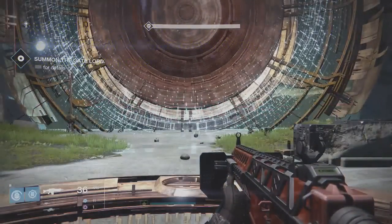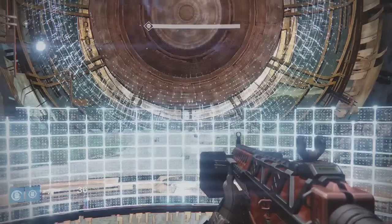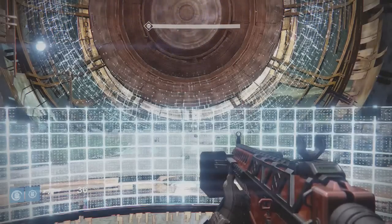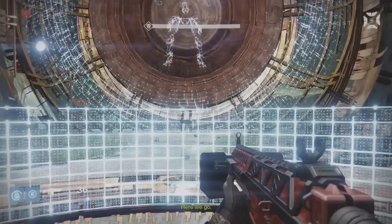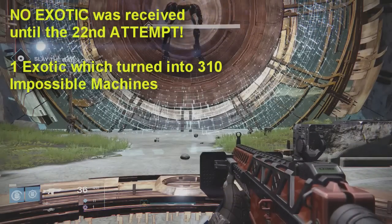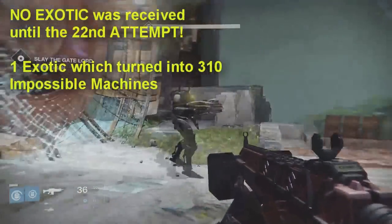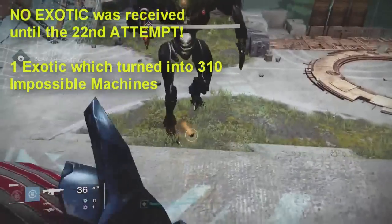Out of those 30 kills I only received one exotic engram. I did 10 total rotations — 30 three of coins — and only ended up with one exotic engram, which turned out to be Impossible Machines 310 for my Warlock, which is pretty nice. But this is actually worse results than I get when usually playing strikes.